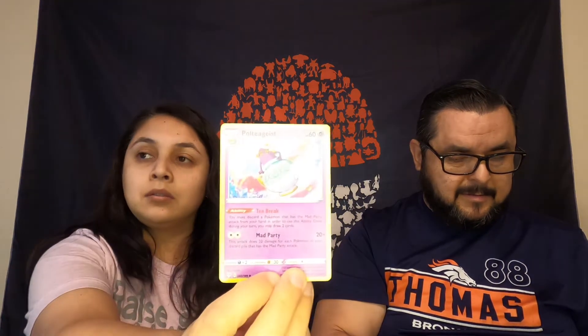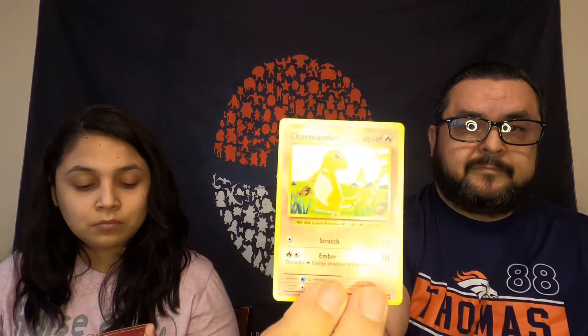The next pack I'm gonna open is darkness ablaze versus evolutions. I went ahead and opened it. I got electric energy, Glimwood Tangle trainer. I got a Switch trainer, and I got a Mareanie.